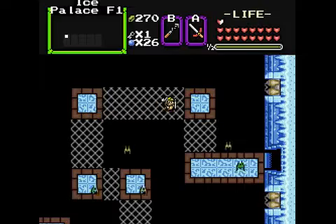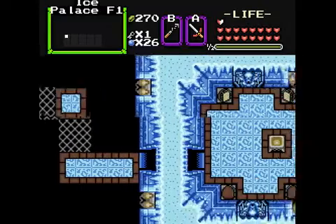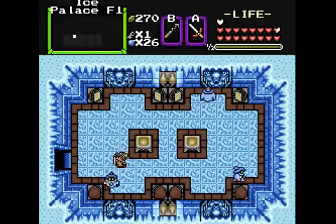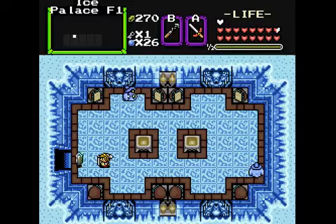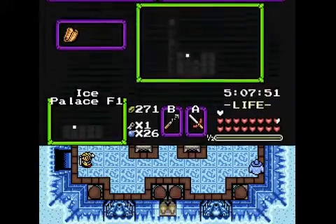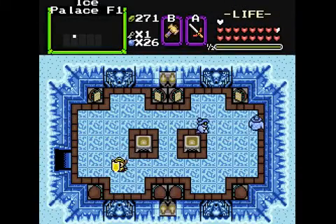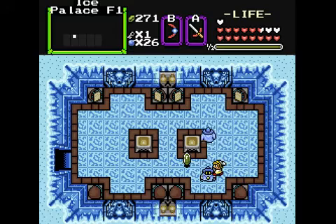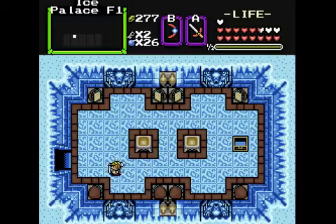Some more bats. There must be something in here, but watch out for the Wizzrobe beams — I don't want them to bounce off all the mirrors and go around like crazy. Let's see — and we get our second key. So now we can go upstairs.